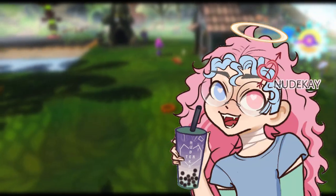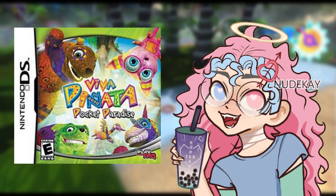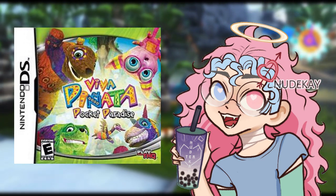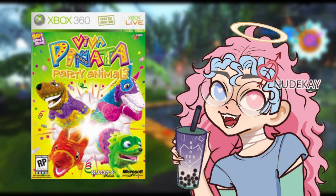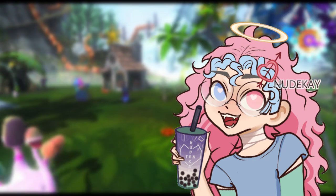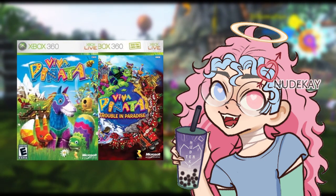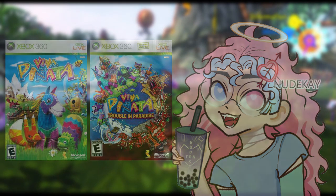There were also two other games released within the series: a DS game called Viva Piñata Pocket Paradise, released at the same time as Trouble in Paradise, and a spin-off game called Viva Piñata Party Animals developed by Chrome Studios. We don't talk about that one. For simplicity, we'll stick to Viva Piñata and its sequel, and we'll be using gameplay specifically from Trouble in Paradise, as those two are so similar to begin with.